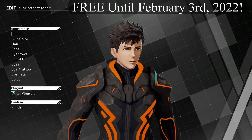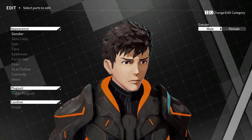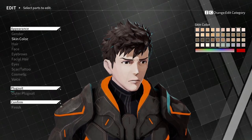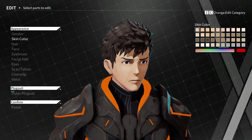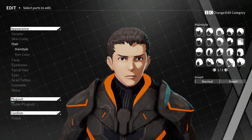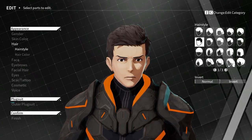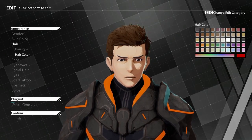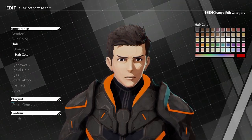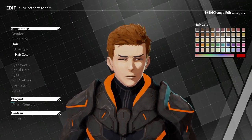We got character customization. Press enter to change male or female — I'll go male. We got skin color. The first hairstyle isn't that bad — kind of cool. I honestly think the first one's probably the best. Now let's go to color because brown never looks like brown in games. It's so hard to get a good brown — always looks almost blackish.